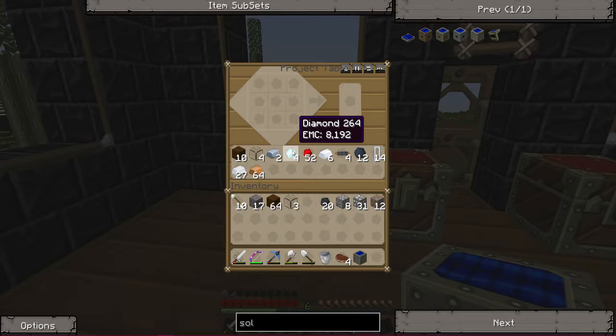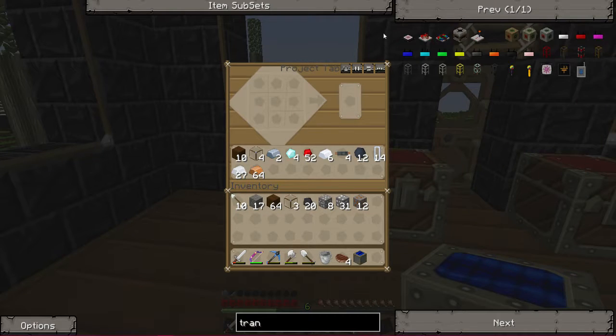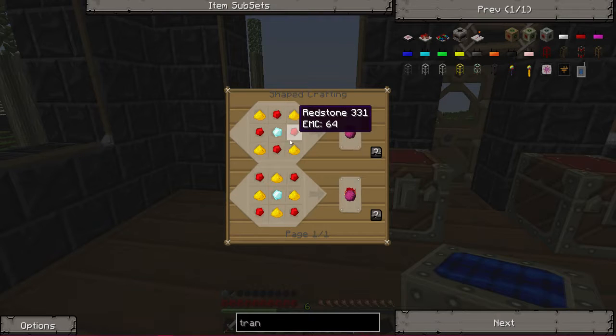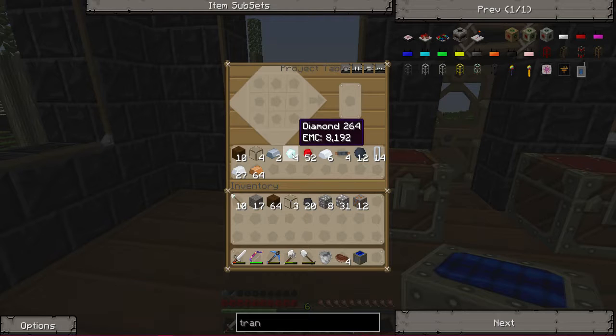We also have four diamonds that I found off camera — got a little bit of resources from mining. We want to make a transportation tablet. Yeah, we want to make one of these. It's not too hard — we need obsidian, but we need a pickaxe to get that, and we also need one diamond. We need a pickaxe to get glowstone too, so we're going to make a diamond pickaxe.